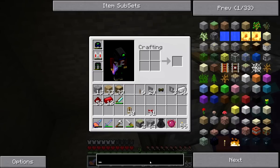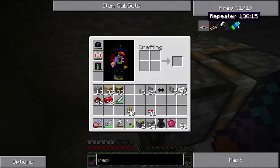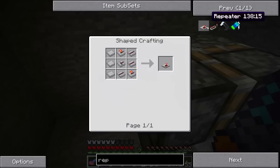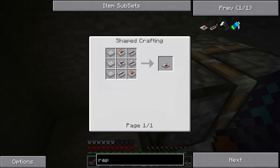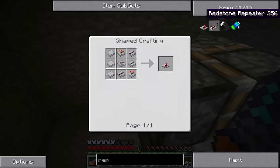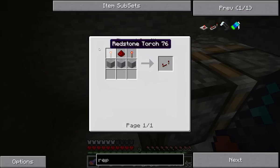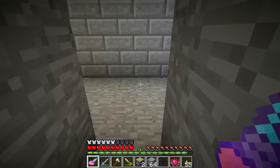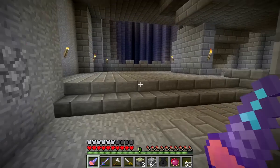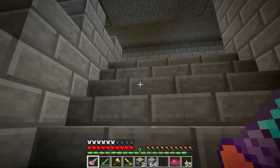I forgot we needed to make some stuff. We need to make a repeater. Now, there are two different types of repeaters — there's a Red Power repeater and then the regular repeater. I think I'm just going to make the redstone repeater. I believe they do pretty much the exact same thing, and this is just a better recipe. So I'm going to go make some of those. Alright, I'm going to shoot up these stairs and get the supplies I'll need.